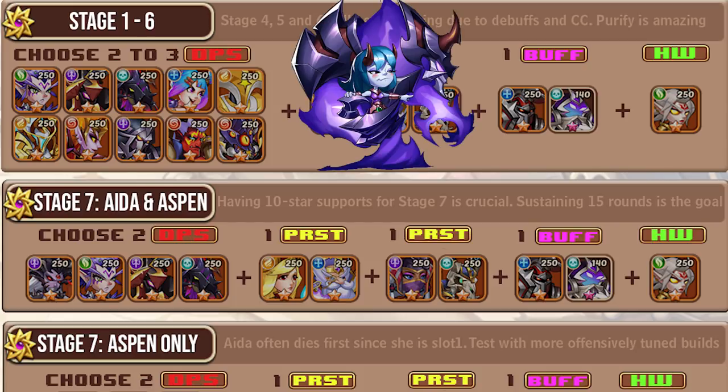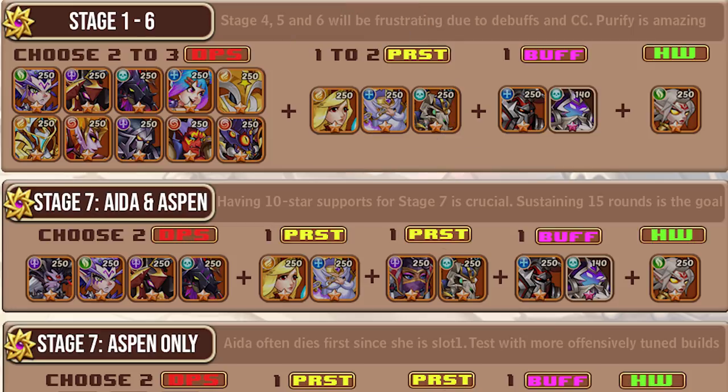Carry at 5-star can do absolutely amazing things - I'll put a link in the description to show exactly how much Carry can help in Stage 7. We dropped our E5 Horus for a 5-star Carry and went from about 1 billion damage per fight all the way up to 6 billion damage - six times more damage - simply because our Heart Watcher was dying too soon. The Heart Watcher 300% damage buff is 100% necessary for maximum efficient damage in Broken Spaces.